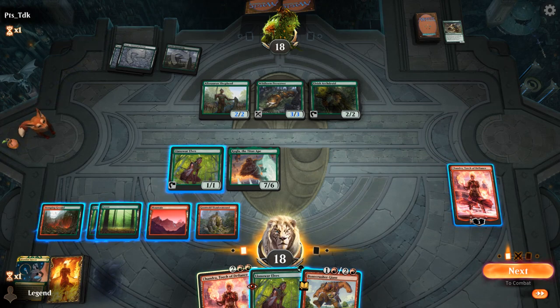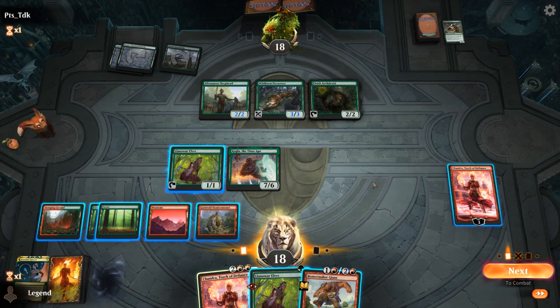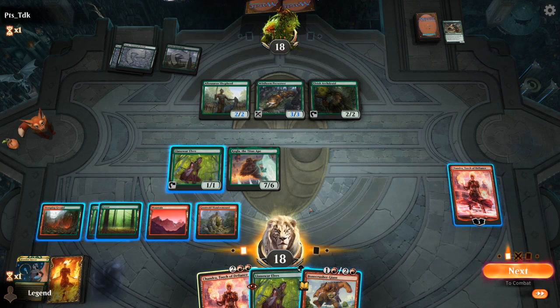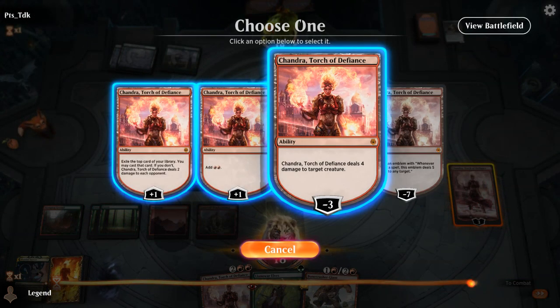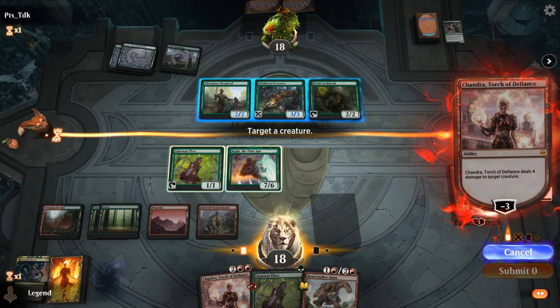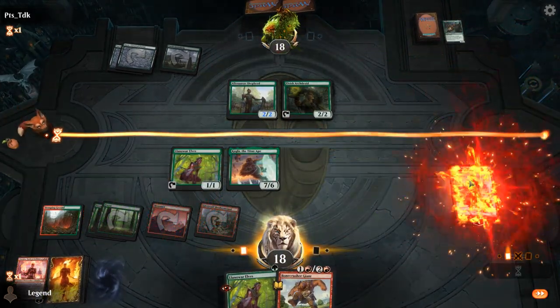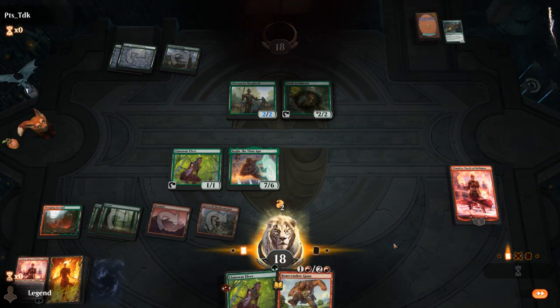Embarrassment of riches here. I could minus Chandra, then play backup Chandra, plus and still stomp. I kind of like that sequence. Or we could Slumbermount if I use Chandra's mana ability, but then I won't be able to stomp the Archdruid. Collected Company is the card I'm worried about, so I think we'll just kill some creatures here. And our opponent packs it in. Sweet, onto the next one.